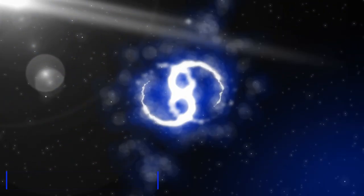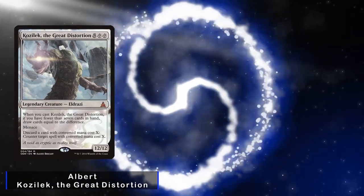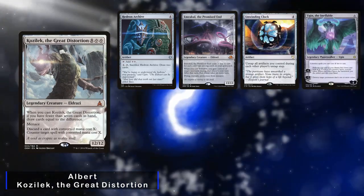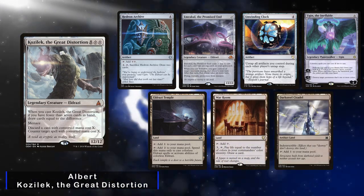I'm going second and this time it's my turn to pilot the Eldrazi Terror. I keep an opening hand consisting of Hedron Archive, Emrakul the Promised End, Unwinding Clock, Ugin the Ineffable, Eldrazi Temple, War Room, and a Dark Steel Citadel.